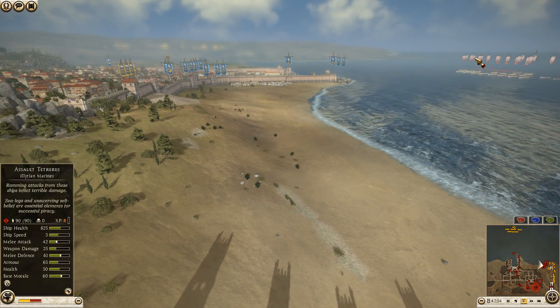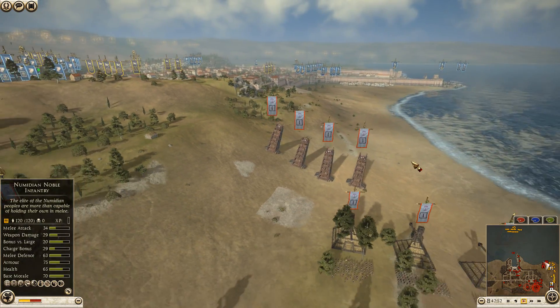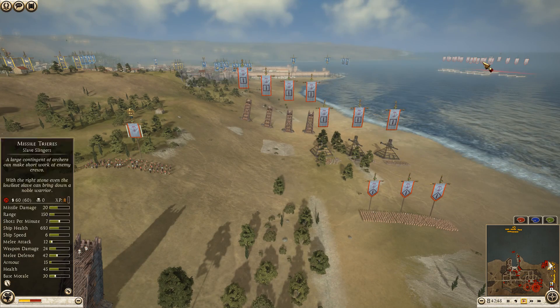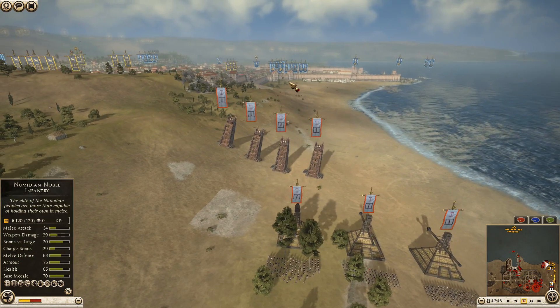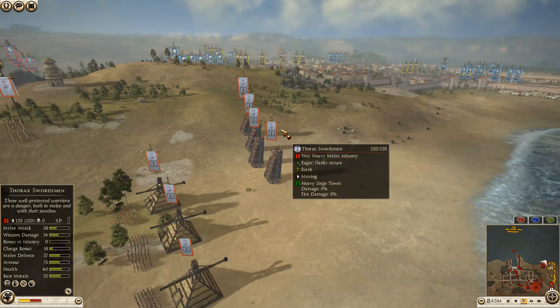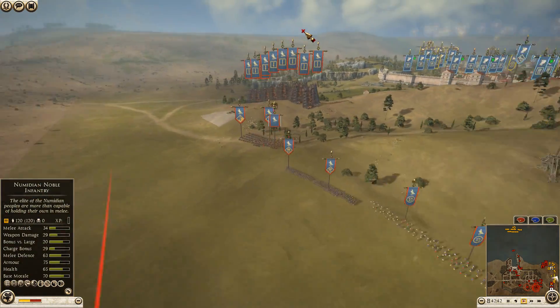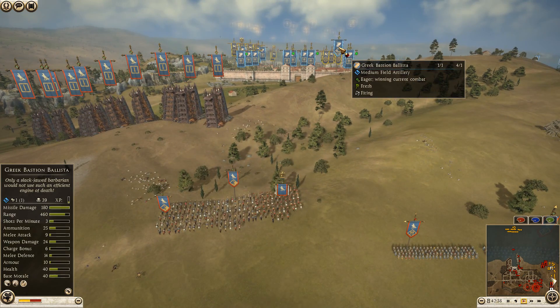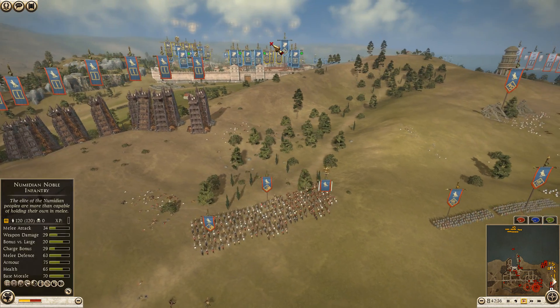Seleucid is going to take the longest route around on land. It'll probably take RDI a while to get to the settlement as well, so it might not be a bad idea for them to start moving — at least if they want to collide with the settlement at the same time. Egypt is reforming his lines. We have some artillery fire — 39 kills so far for the Athens artillery.